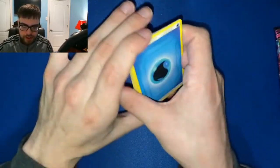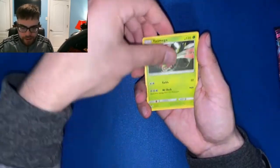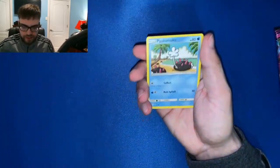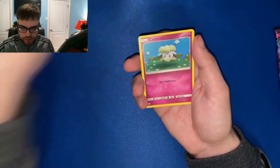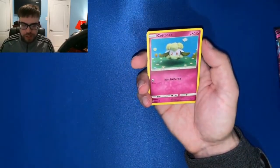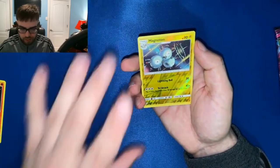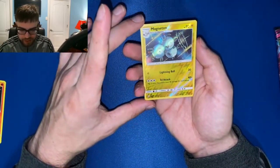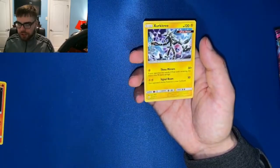Electric energy, water energy. Yamask, Arcanine, Pikachu, Meditite, Tynamo, Snorunt. These cards are super glossy. Cottonee, Magmar. Reverse holo Magneton, and our rare is a non-holo Circhester.